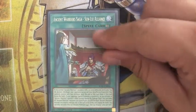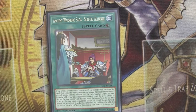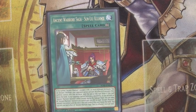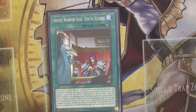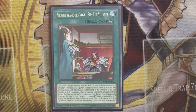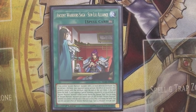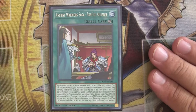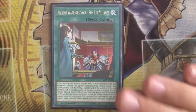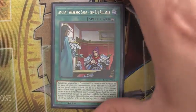Rounding up our Ancient Warrior Saga cards, we still run one Sun Loo Alliance. If you control Ancient Warrior monsters with two or more different attributes — something you want to go for in this deck because it helps with Burrowing Arrows — you can declare one attribute and your opponent cannot activate the effects of those. It gives you negation and a little attack boost. It's not absolutely amazing, but it has its time and place, and I like having another name you can activate.